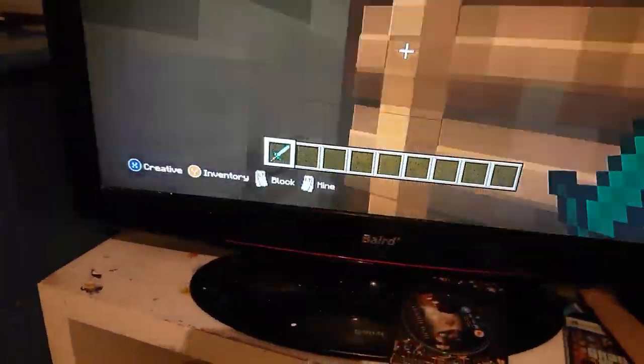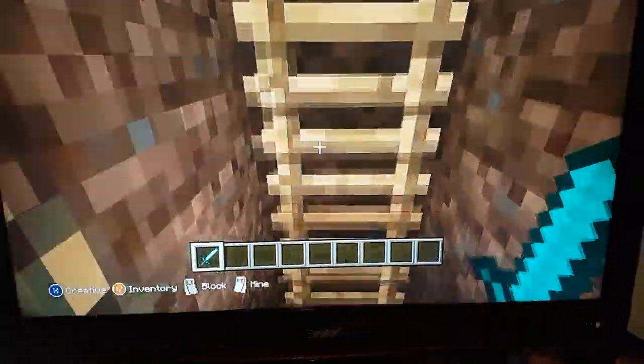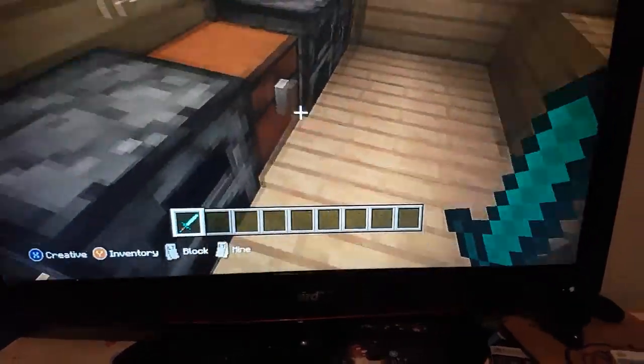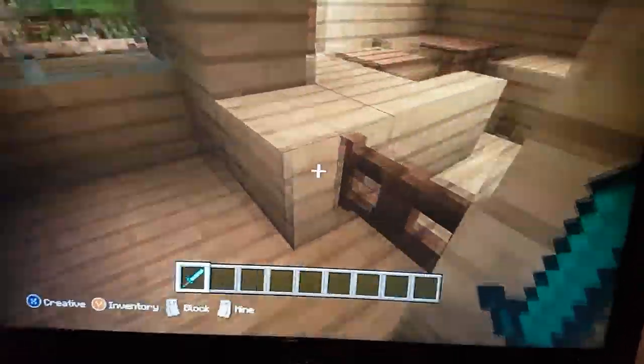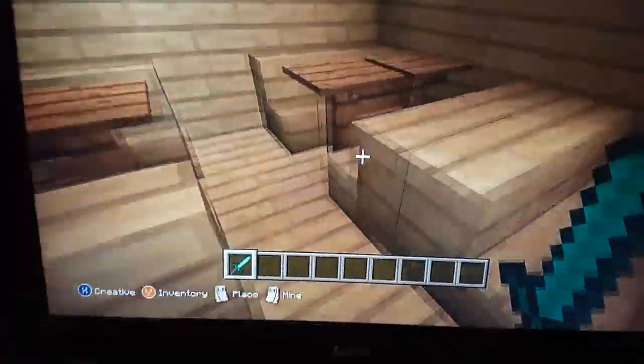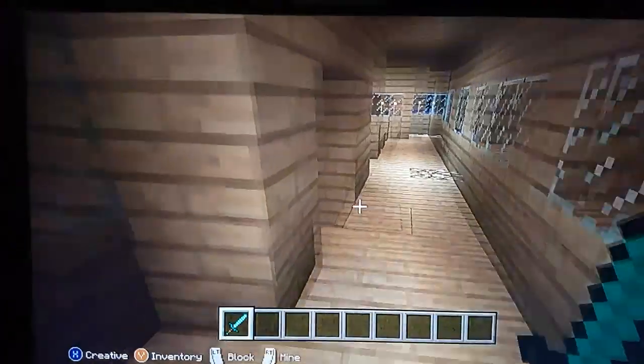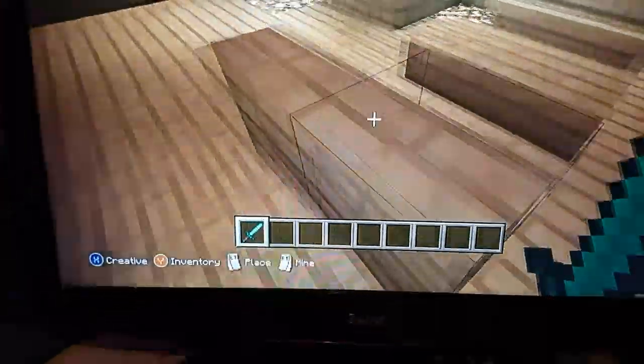Come back up here. There's a kitchen kind of thing, and there's the restaurant dinner area — whatever you want to call it. They'll show them the menus where you can get things.